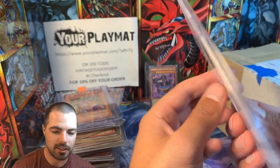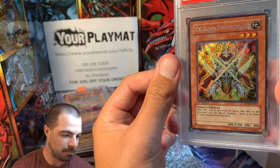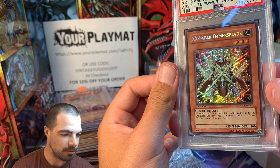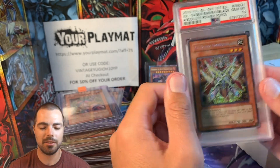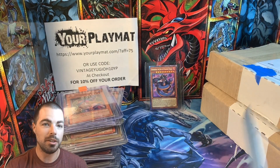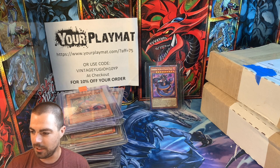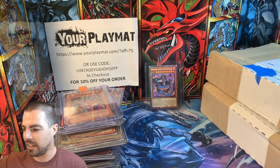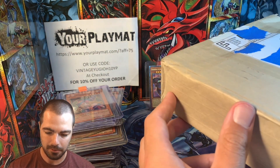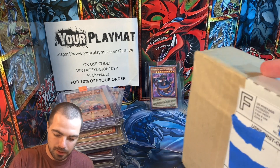So really happy to own this. The foil bleed on this thing is beautiful — you can kind of get the shine to the text box there. Happy to own this — one off the list of 10, and one step closer to collection completion, which is always good especially for the bank account. So we have two more items here and I am not entirely sure what either is, and not even really entirely sure how I'm going to open these, because they are completely taped up.